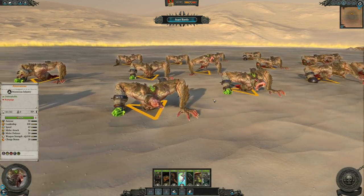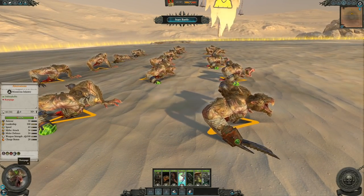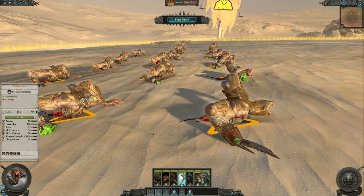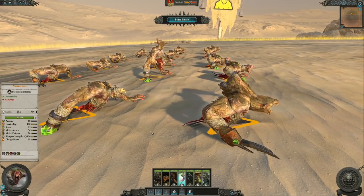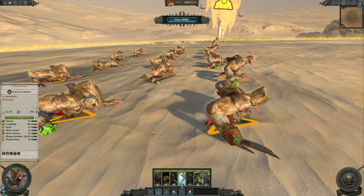Lore-wise, these creatures cry out to be put down. Visually, they're supposed to be more akin to Chaos Spawn in a sense, but this representation, also using the Mongols animations, makes it look like it is screaming in pain. I think it's represented rather well.